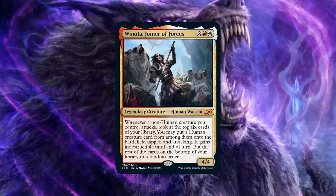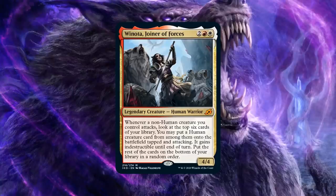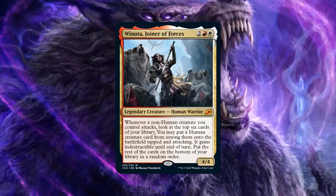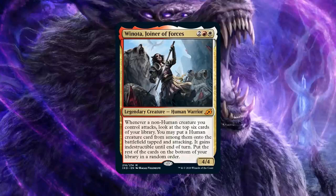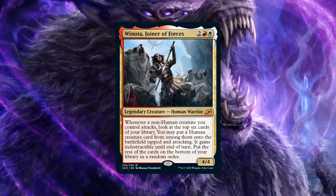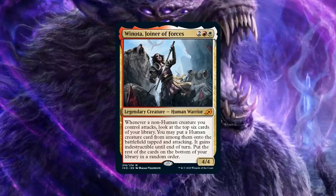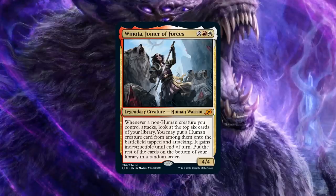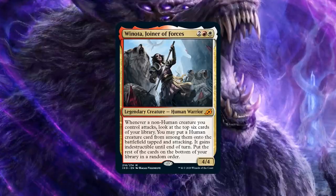For each trigger you can put up to one Human onto the battlefield attacking with indestructible. Even if you're not doing anything super busted, you're generating so many attacking creatures so quickly that you overwhelm your opponents incredibly fast. The math: if you play something that makes two non-Humans on turn two — like Raise the Alarm or Hordeling Outburst — and something that makes two more on turn three, Winota doesn't even need to attack herself. You just play her and attack. You can very easily have four, five, or six triggers, essentially drawing five or six cards and putting them directly into play on turn four. It's absurd.